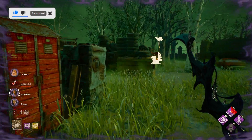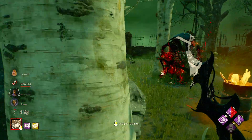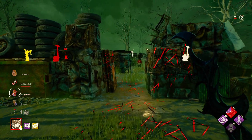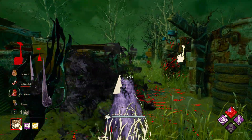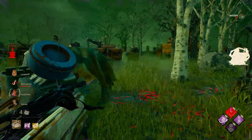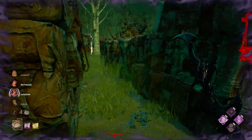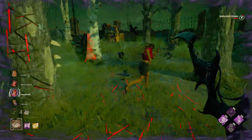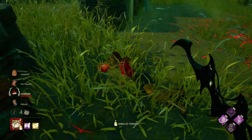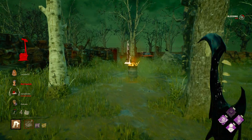I kind of got some info on where every single survivor is. Very good sprint burst sir. I kind of stopped — wait a moment. Don't have to worry about you, I'm just going to do some damage. And guess what I have? A scourge hook, right here finally.